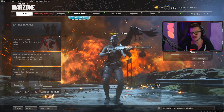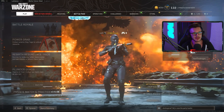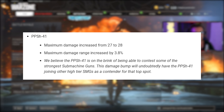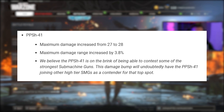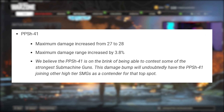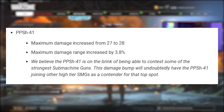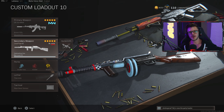I have potentially a brand new top-tier SMG for you guys to use right now, and that's indeed gonna be the PPSH. The PPSH actually had some patch notes: the maximum damage was increased from 27 to 28, maximum damage range was increased by 3.8%. They said, 'We believe the PPSH-41 is on the brink of being able to contest some of the strongest SMGs. This damage bump will undoubtedly have the PPSH-41 joining other high-tier SMGs as a contender for that top spot.'